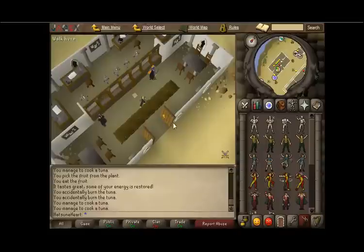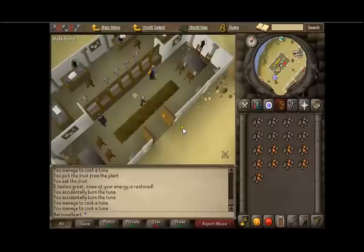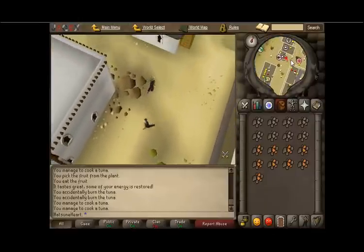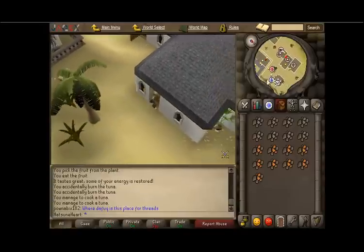You should be in Al Kharid, as you can see on the map here. From the bank you just want to head down here. As you're heading here you'll see the gate and then of course you'll see the big orange smelting place.